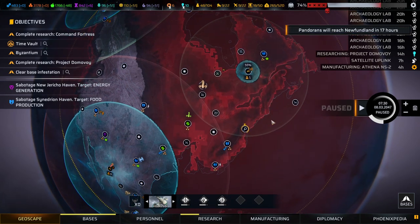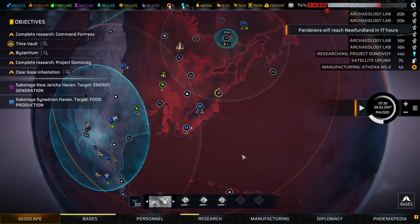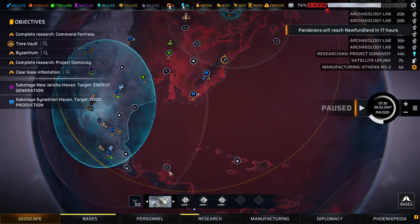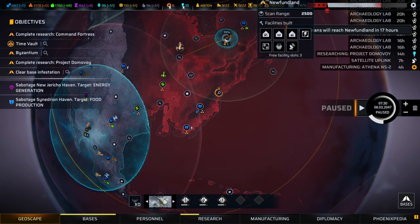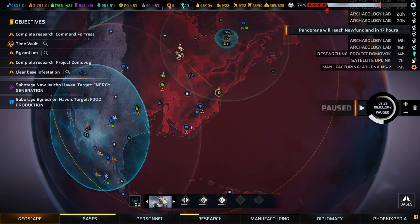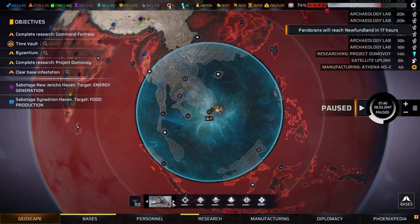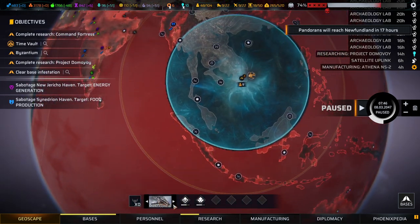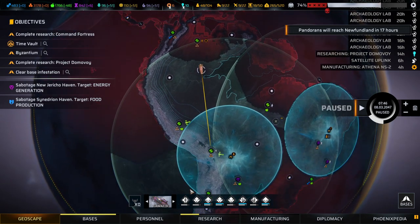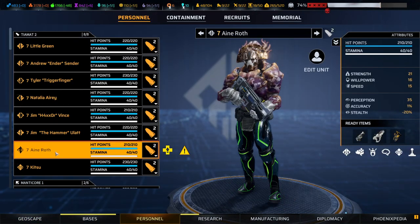We're now 17 hours away from the Pandorans reaching Newfoundland. Not sure if it fits into a 17-hour flight schedule — seems like a little too much. But we could go for Time Vault as another immediate mission. We could also just play it safe. You know what? We're going for Time Vault. Okay, Tiamat 7 stays there — these guys need to regain their stamina.